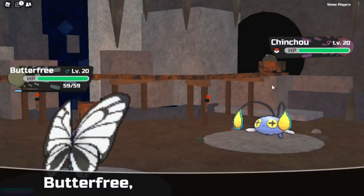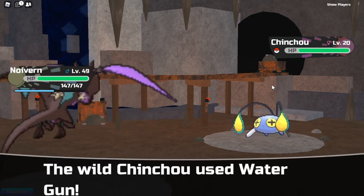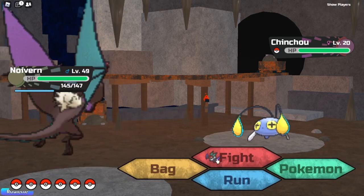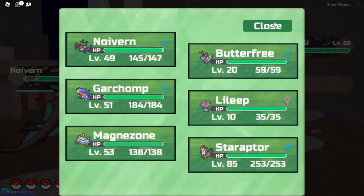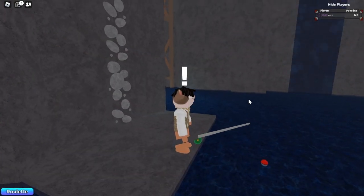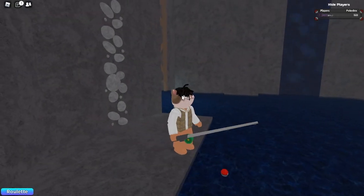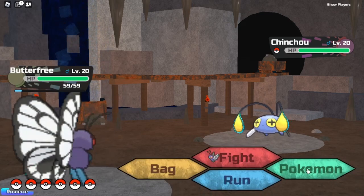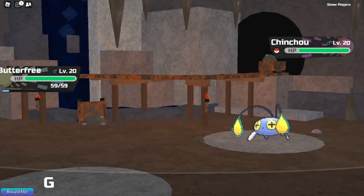Let's see if it has a Deep Sea Scale on it — no, guys, it does not have a Deep Sea Scale, so we are going to have to keep on searching. Alright guys, we've found another Chinchot — it only took another two encounters. Let's see if it has a Deep Sea Scale this time.